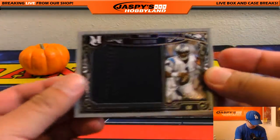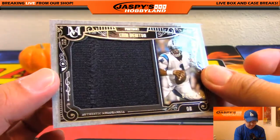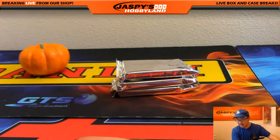Gale Sayers — I think that looks like Gale Sayers, right? We got Cam Newton relic, 41 out of 249 for the Panthers — that'll go to TJ.